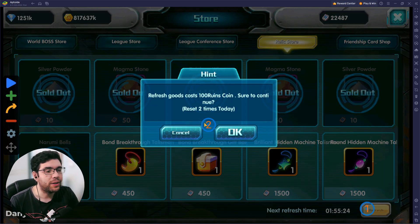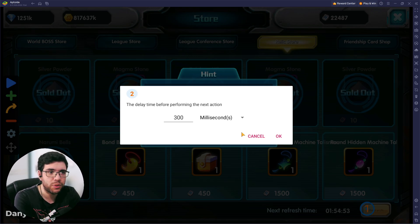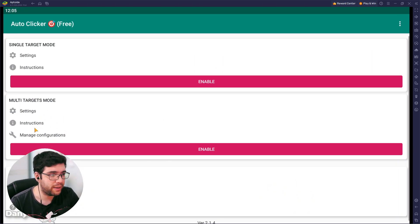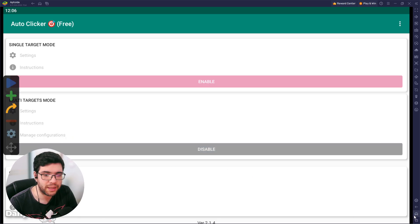We need to create an action that can repeat itself over and over without messing up your game. For example, add two actions: one for the refresh button and one for the OK button. Each action has a cooldown — you can see the amount of time between clicking one button and the next, which defaults to 300 milliseconds. That's very small because the game needs time to process the refresh and purchases. I'll close the auto clicker and go to the settings of multi-target mode to set a default of 800 milliseconds — a little conservative but safe.